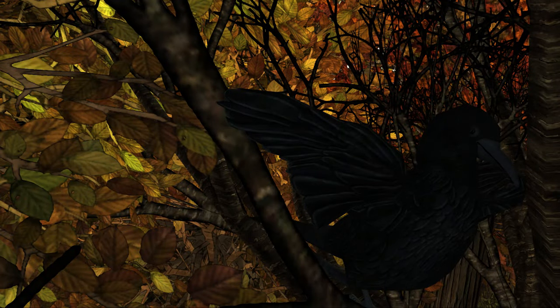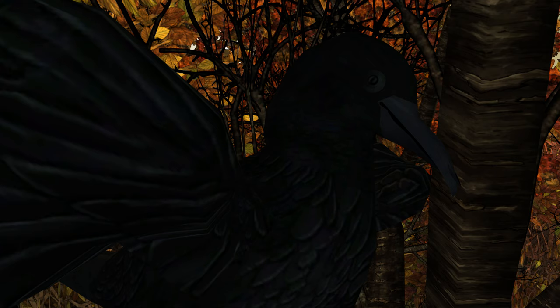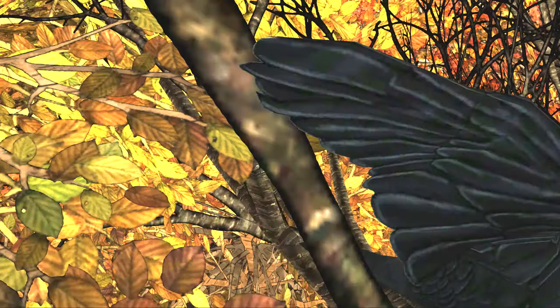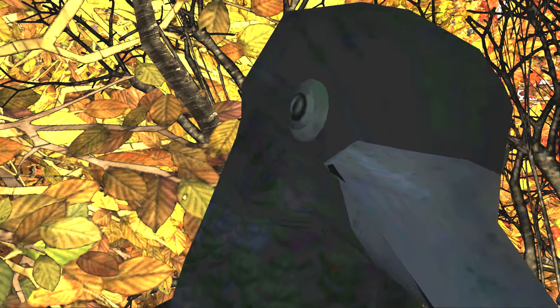Now we're going to take a look at a segment I haven't talked about in a long time: birds. In this scene, Lee is supposed to hunt down a bird so that the camp can have something to eat. What's very unusual about this bird is that if you take the camera right up to its face, you'll see that it has a human-like eyeball — a very not bird-like eyeball, at least.